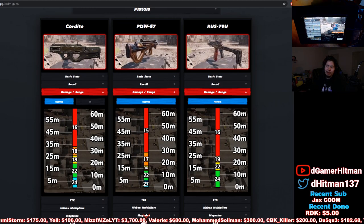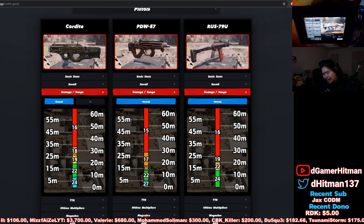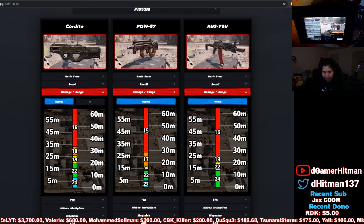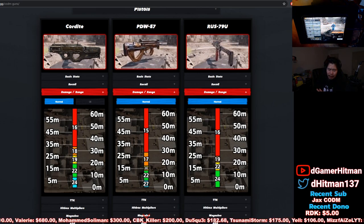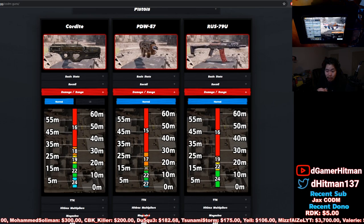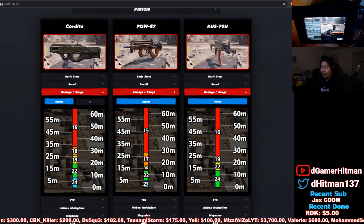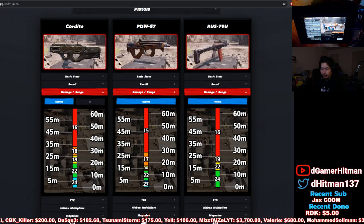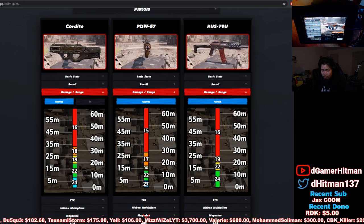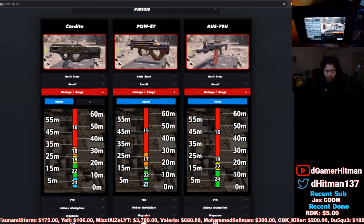Looking at the stats: close range damage is around 16, 15, 16 across the guns. The important part is the 18 damage in the mid-range — between 26 and 34 meters — which is better than most guns except maybe the RUS at 19. With the Long Barrel, that increases from 24 to about 27, and the far range goes from 34 to about 37, close to 40. That increase in range means you'll deal more damage — it's the difference between a four or five-tap versus a six or seven-tap.